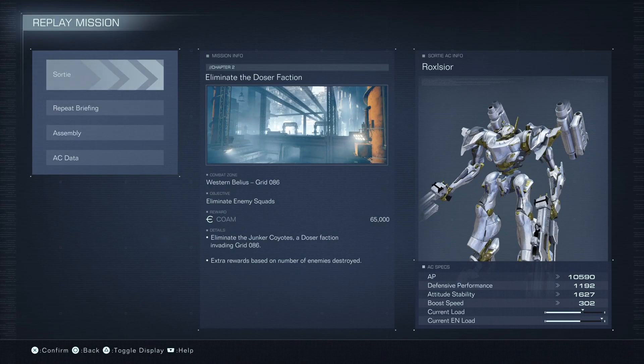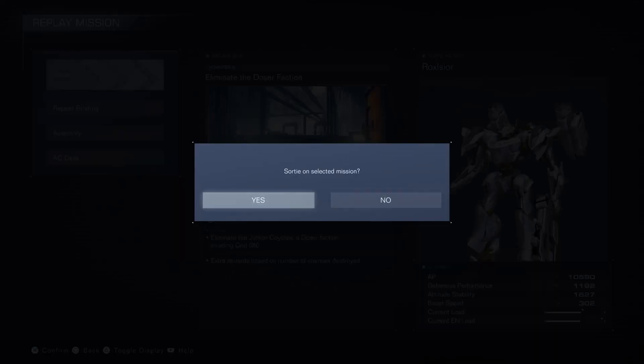Hello everyone, this is Riyadh from VGKami here. Today we are going to get S-Rank on the Eliminate the Dozer Faction mission in Chapter 2 of Armored Core 6.